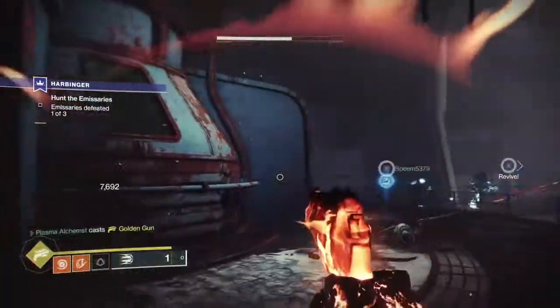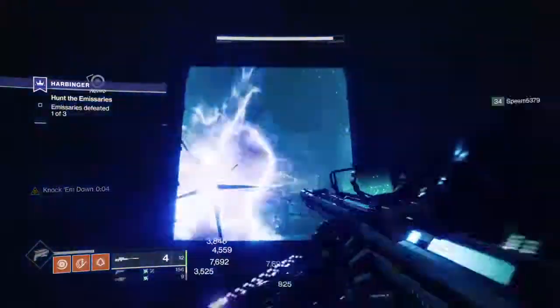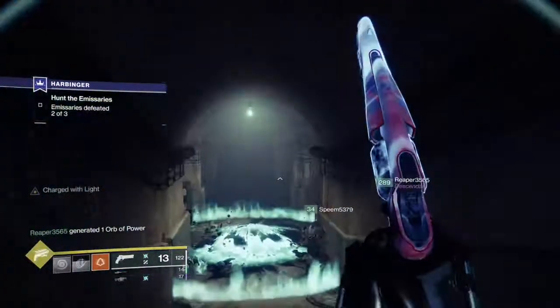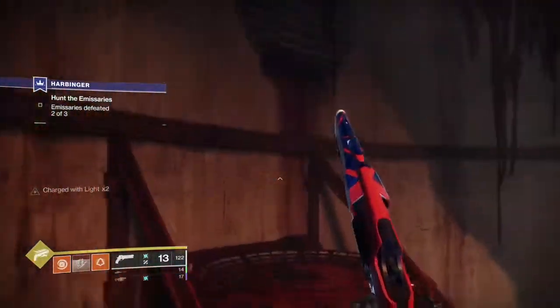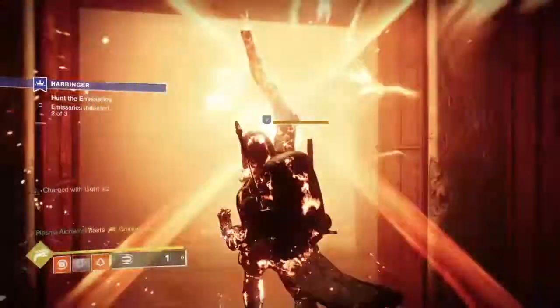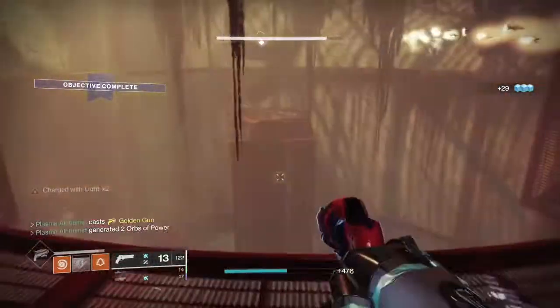Once you are done, move on to the centurion. Once its health is down by half, towards the left of it there will be a phalanx. Kill it and proceed forward to finish off the centurion. Finally you will face a captain. Once its health is down, you will need to turn around and look for a door protected by a vandal towards the left. Kill it, then head up towards the captain and finish it off to conclude this encounter.